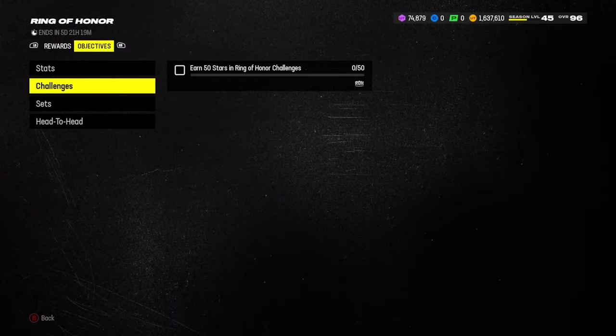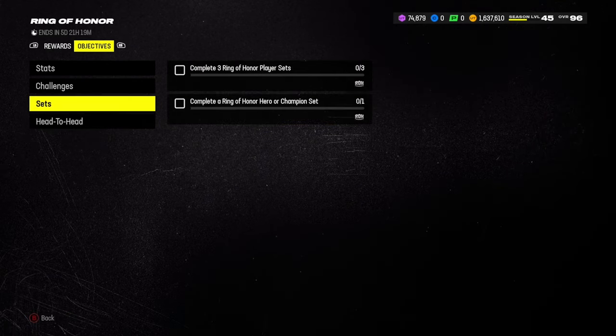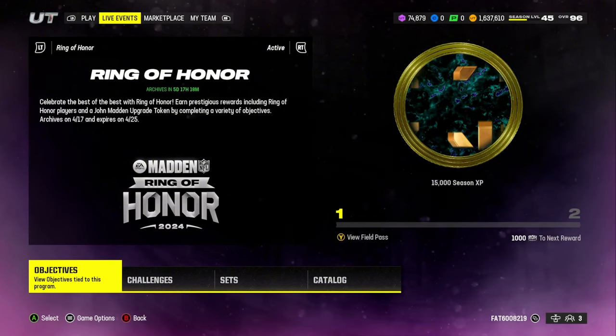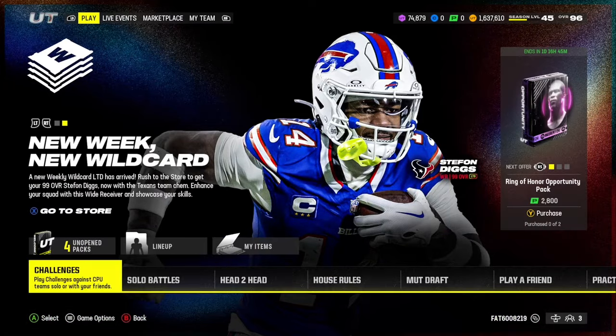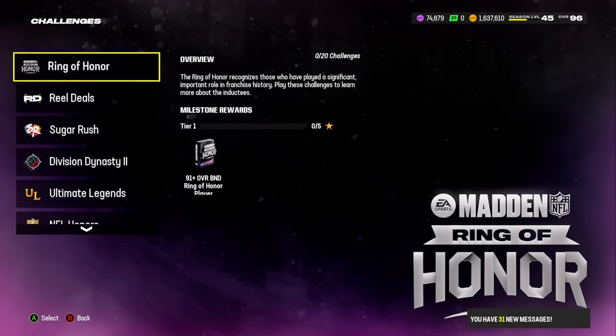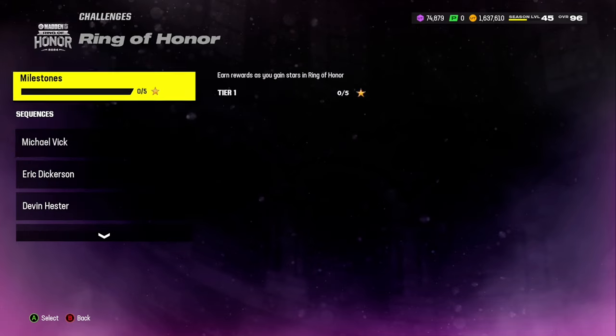You're going to want to make sure you have John Madden at middle linebacker in your lineup and one more Ring of Honor player — it can literally be anyone, a 91, 95, whichever Ring of Honor. You just want to make sure you have two of them to get through those objectives very quickly and earn that XP to get to level 10.